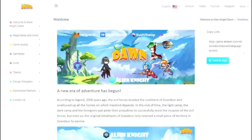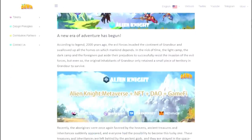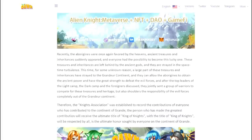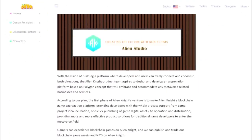Let's start with the description of the project. Alien Knight Dawn is a new multiplayer game that will open up a world of turn-based card battles with amazing features. Players will experience many different styles of play, as well as interaction with other players. At the moment, Alien Knight Dawn is the first game in the Alien Knight metagame universe, and the team will continue to develop more themed games and products for the metagame universe in the future.